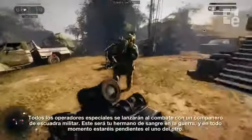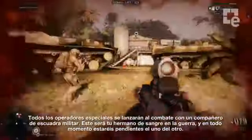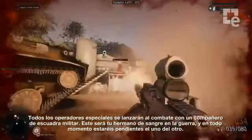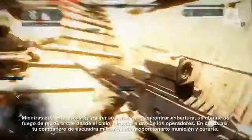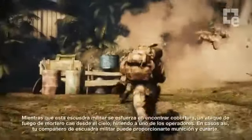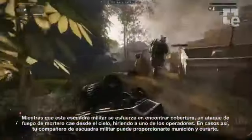All special operators go to battle with a fighting buddy. This is your blood brother in arms, and you will cover six for each other at all times. As this warfighter scrambles to find cover, a mortar strike rains down from above, wounding one of the operators. In cases like this, your fighting buddy can provide ammunition and health.